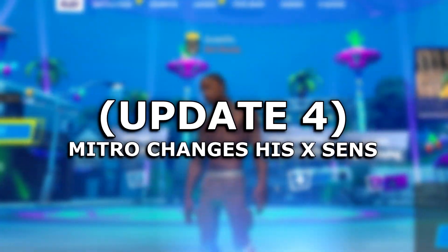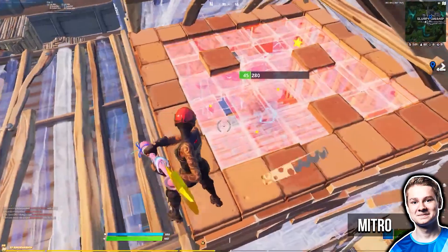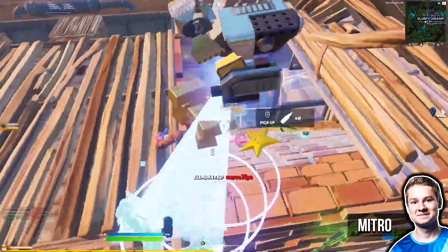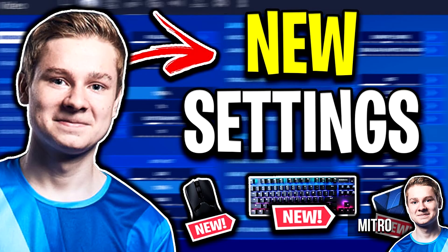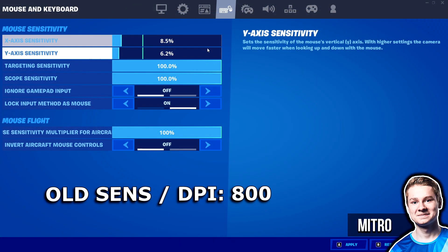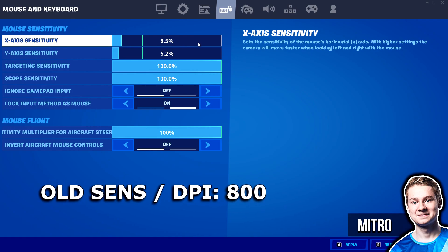Moving on, we've got our final update of today's video and that comes from Metro. What he's gone and done is changed his X and Y sensitivities. As many of you will know if you've watched my previous Metro pro player settings video, his X used to be on 8.5 percent and his Y used to be on 6.2 percent.